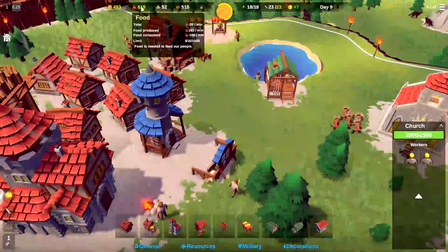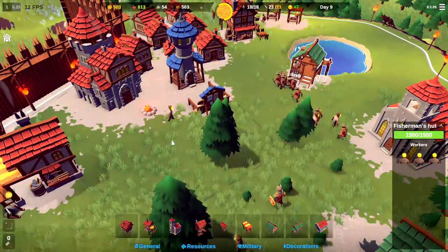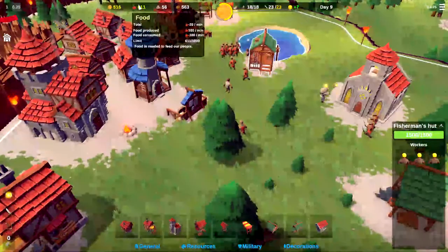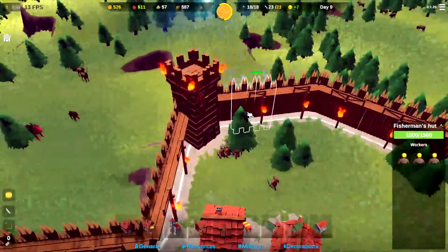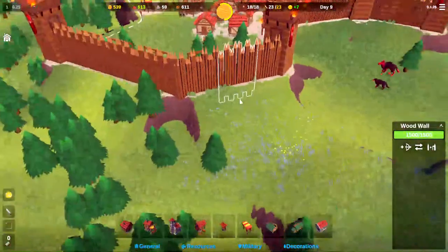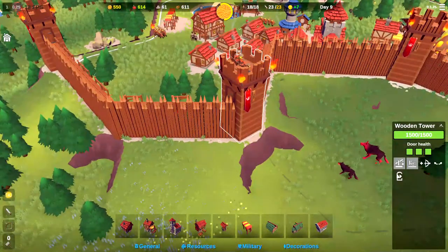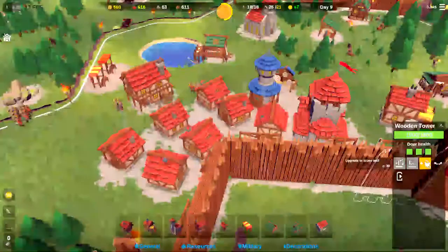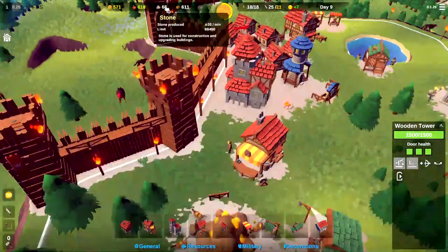We are losing about 20 food a minute, and we upgraded the fisherman hut last time. We'll send this person here to go start fishing more fish to make sure we're not losing all this food. We've got 56 stone - I looked at it earlier and it is 75 stone to make this wall stone, and I'd like to get that stone before the enemy comes just so we protect it. If we can get the tower stone as well, that's 30, so that'd be 105 stone total to protect that.